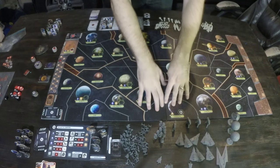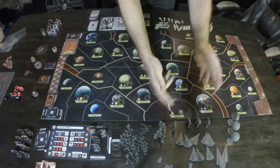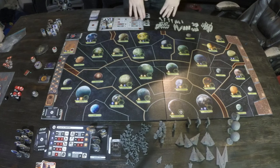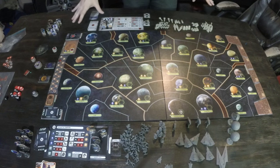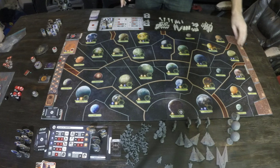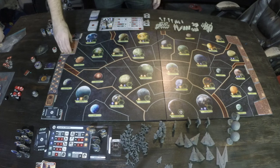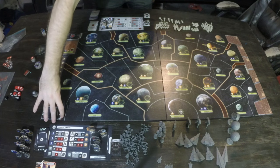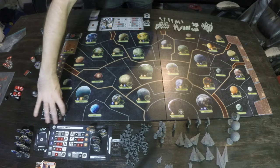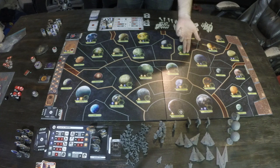The Imperial player is always going to sit on this side, next to Coruscant, the Imperial player's home role. The Rebel player is going to sit on the far side. This is the Imperial player's deployment track or build queue. The Rebel player has cards that go over here, as well as the Rebel base areas. The text is upside down, so the Rebel player just has to deal with that, but it's not a big deal.